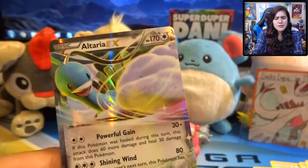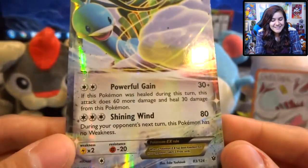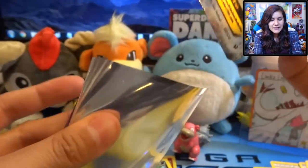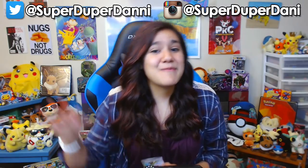Was that the Indiana Jones theme song? I think it was, and that has nothing to do with flying bird Pokemon, but that's quite alright. We are going to sleeve him up in our cool Fates Collide sleeves, going into the old binder for Fates Collide. That is all I got for you guys today — I do hope that you enjoyed the video. Don't forget to drop a like, leave a comment, and share with your friends to share the love of Pokemon and Altaria EXs alike. Keep it real, and I will see you guys next time. Bye!